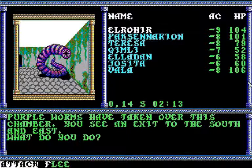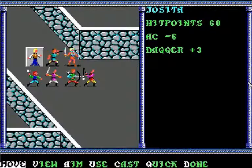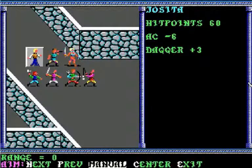Purple worms have taken over this chamber. You see an exit to the south and east. What do you do? Let's attack. At least they're not in melee range this time. Let's see where they are.